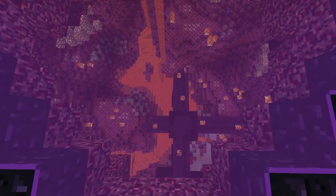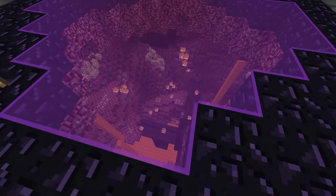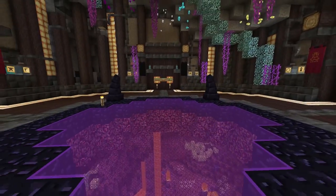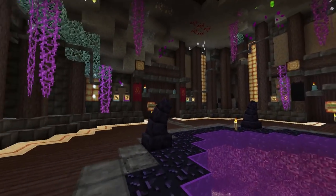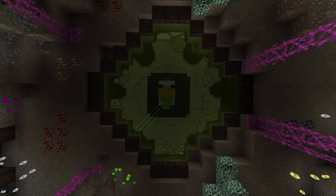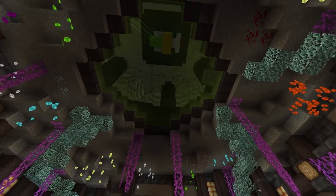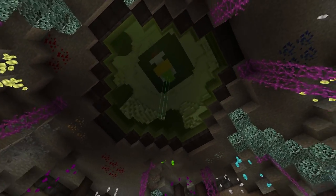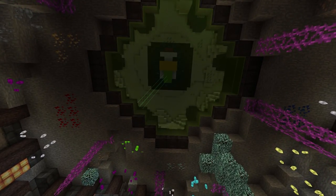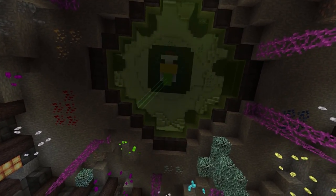I wanted to show you a little bit of the spawn here - we did spend a lot of time working on it. Down here we have a nether, even though there's no nether in this pack. The main room is all Thaumcraft-themed, and up here is the infinite end-game boss that we rigged up to look like the End, even though there technically is no End. The green lines represent a laser that the end-game chicken boss shoots.